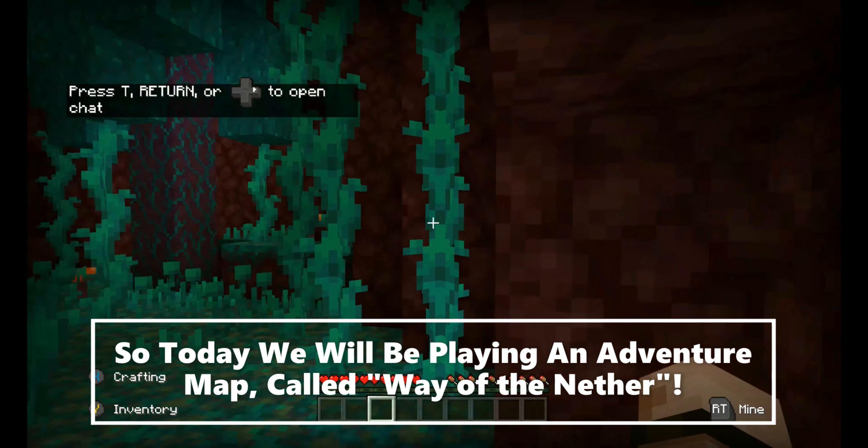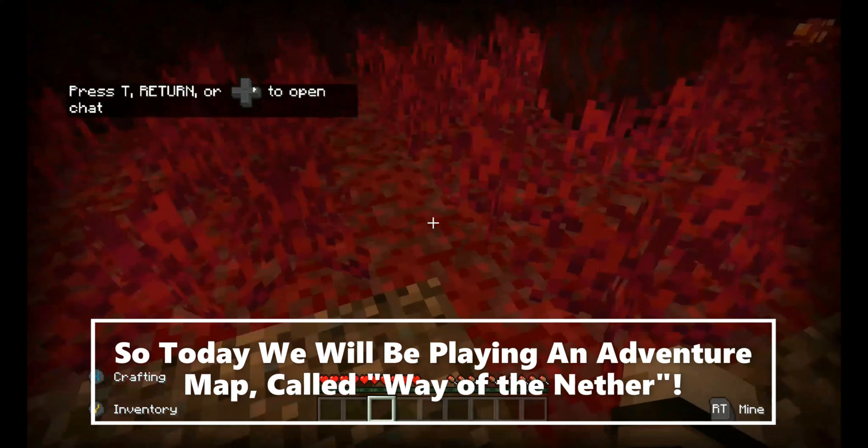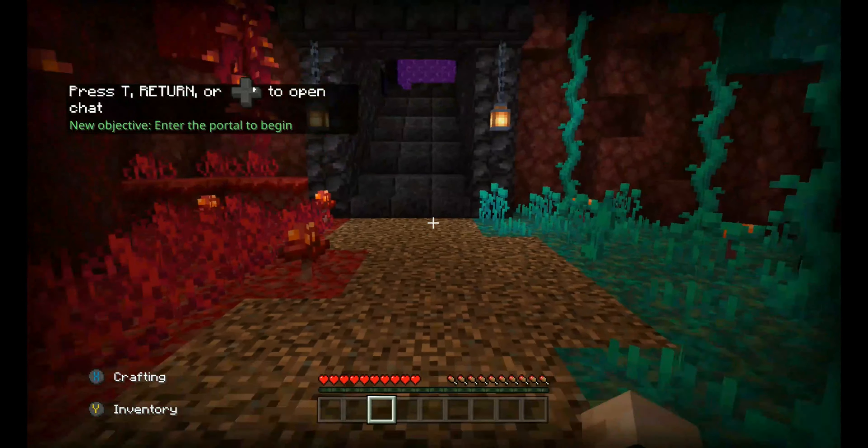Press T, return, or controller D-pad right to open chat. New objective: enter the portal to begin.